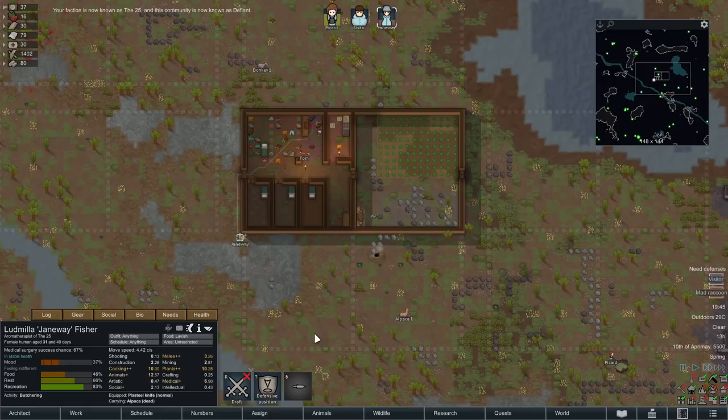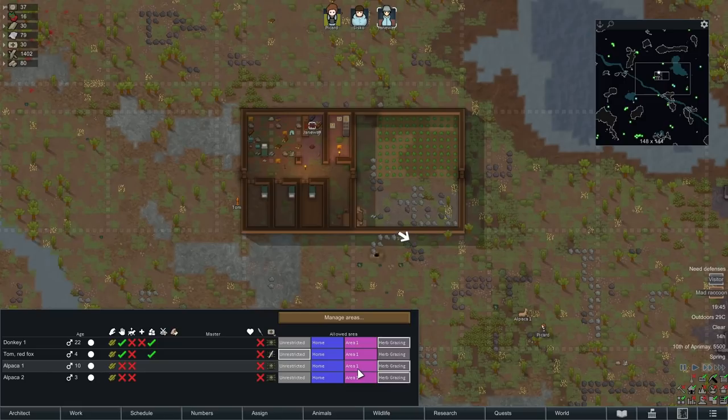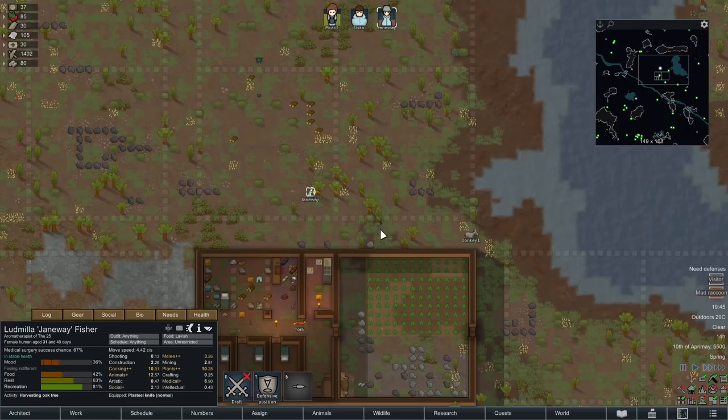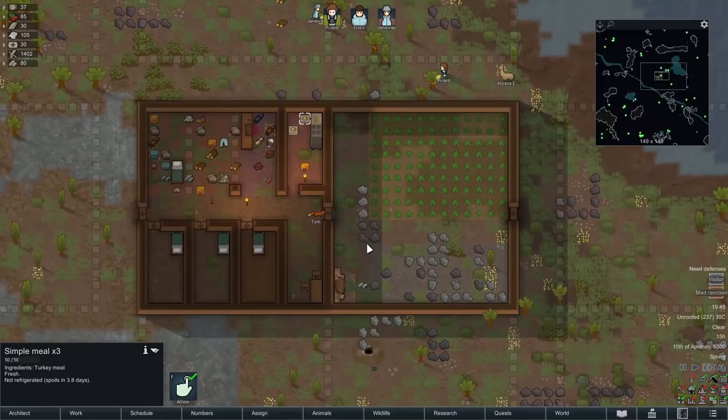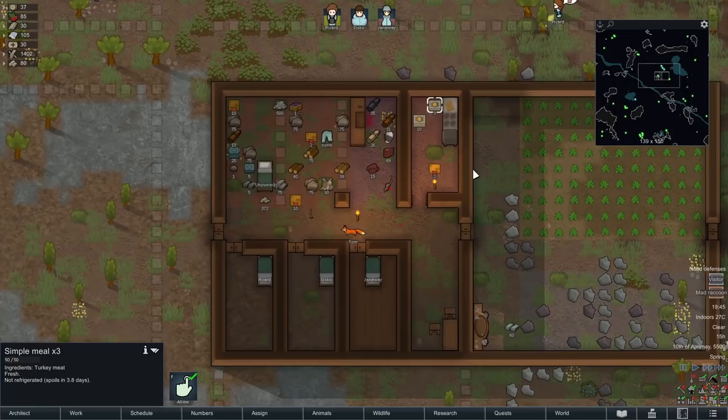Animal taming has gone quite well - we've got one donkey and two alpacas. I'd prefer more donkeys, but alpacas will give us some wool we can turn into clothing later on. Janeway has made us enough meals. I've banned the consumption of packet survival meals - we'll keep those as an emergency source. So far no one's gotten food poisoning. If you can just cook food on a dirt floor and not get food poisoning, that seems a little bit broken.